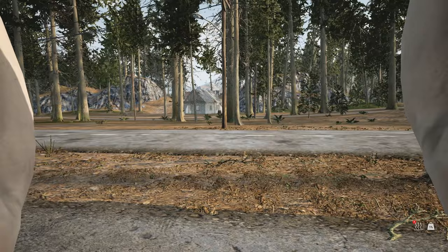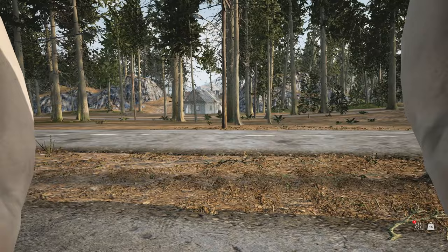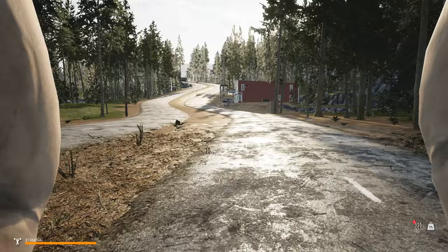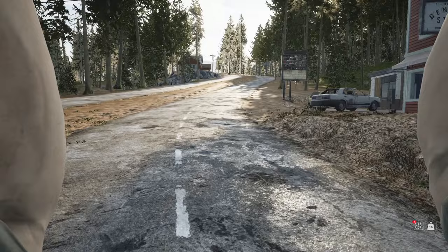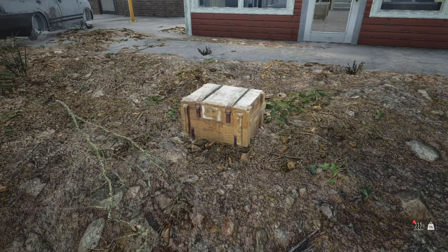I don't see anything over there — I see like a cabin over there. But I see good stuff over here, so let's go. This is probably the direction I want to go anyway because I have a very specific location in mind. I'm not going to go too crazy with looting, but there are certain things I would really like to find.